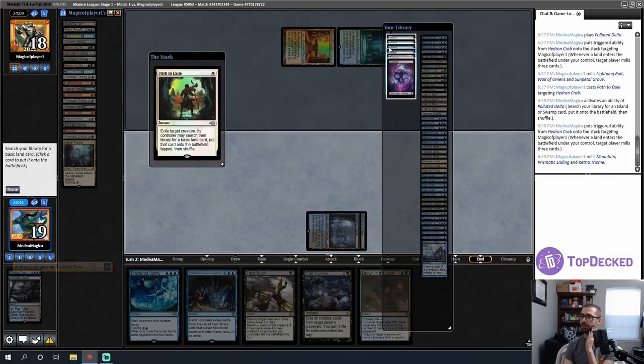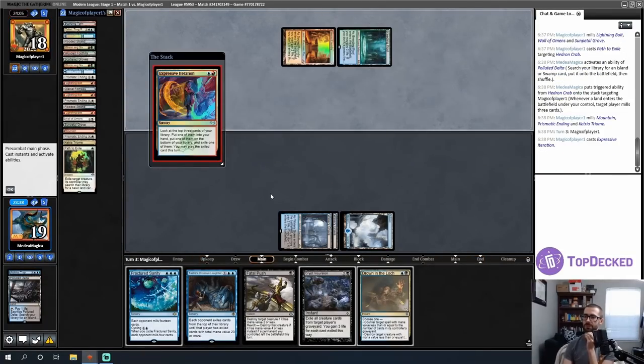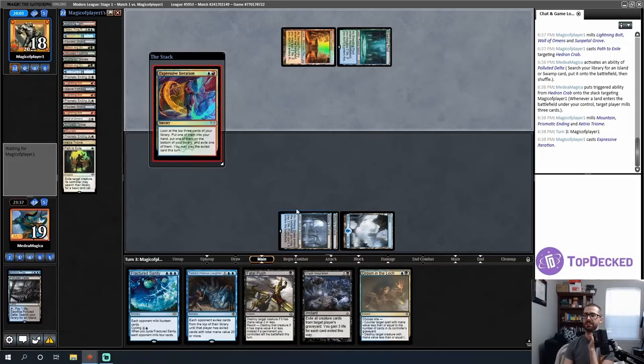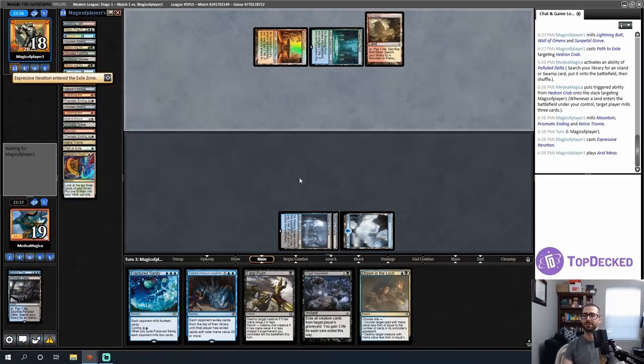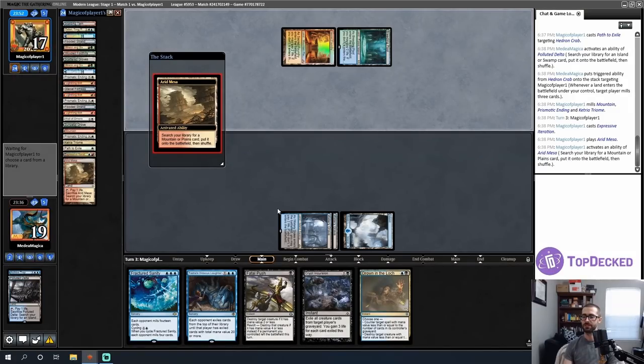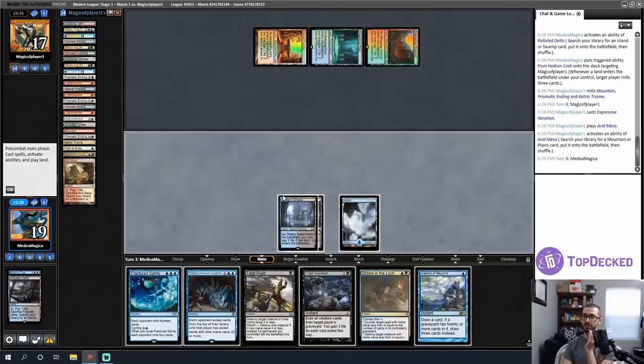I'll grab an Island because I need triple blue. My opponent casts Expressive Iteration — that's card draw, which is less work for me. They grabbed another Expressive Iteration, which went to the exile zone. I wonder if they have Murktide Regents or something — probably not, but I'm not familiar enough with the format right now. I could cast Visions of Beyond, but I think I just want to resolve some of my other cards.